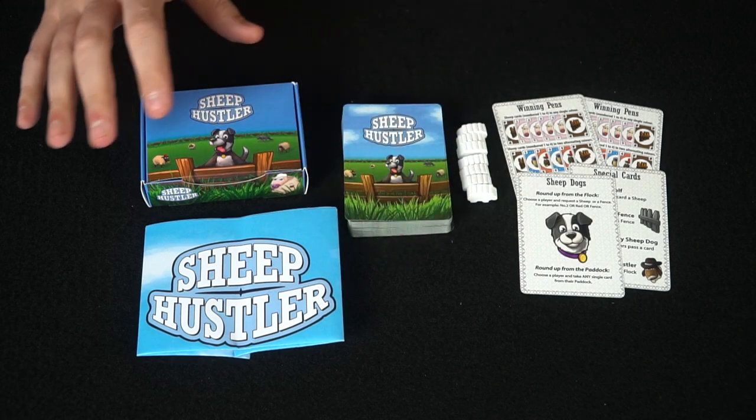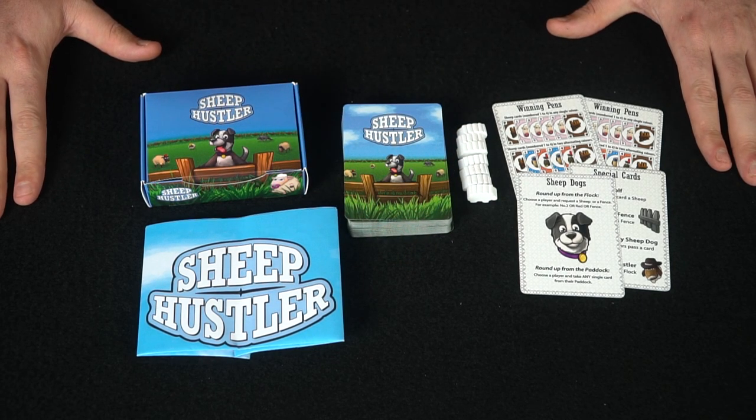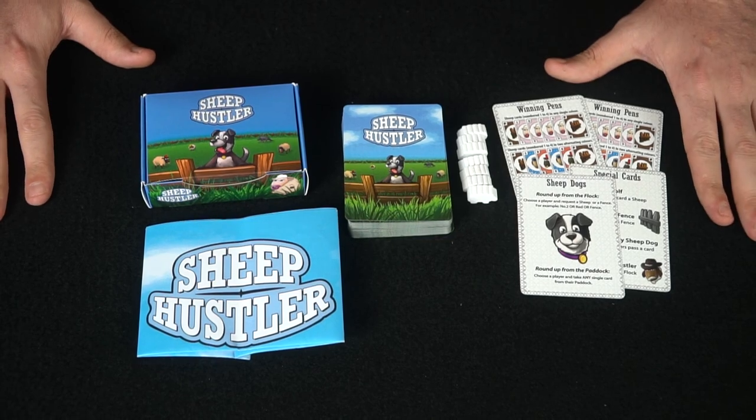The Sheep Dogs will allow you to steal from your opponents, as well as take cards from the discard pile. You can also use them to counter different cards. This is basically what you're going to get in the game Sheep Hustler. In the game, you're going to be getting four cards face down in your hand and two cards face up. You'll have your paddock, which is your face-up stuff, and your flock, which is going to be your hand.